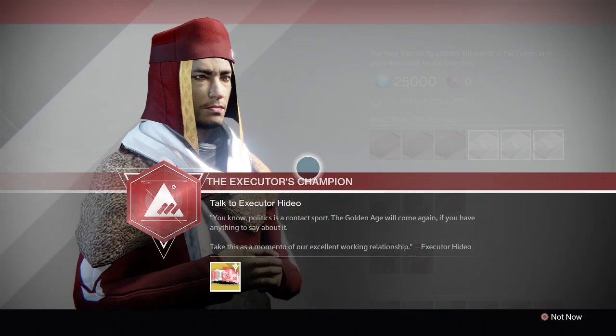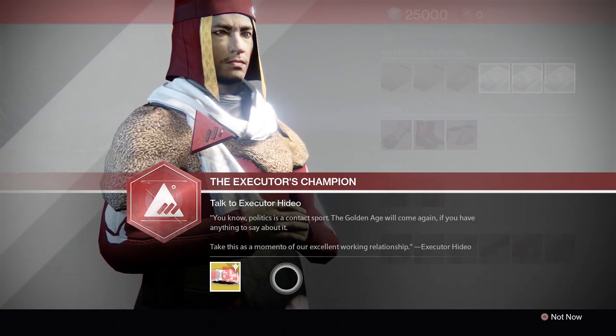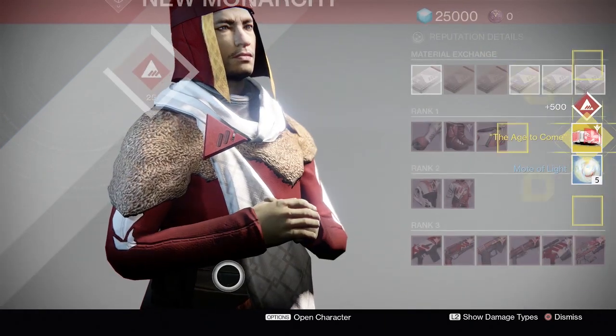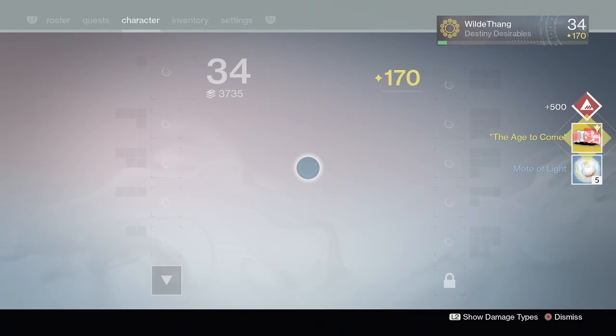So here we go. Oh, this looks pretty cool. So the Executor's Champion — this one's called the Age to Come. That's pretty cool. Increases your New Monarchy reputation gains. Let's just grab it. I've got five motes of light as well and 500 New Monarchy XP.